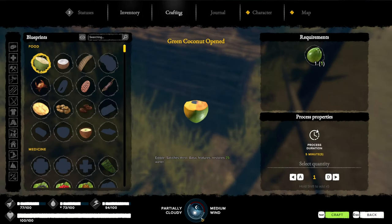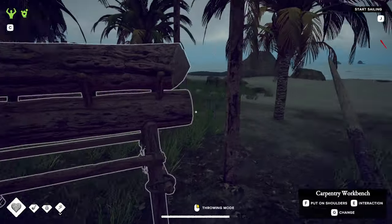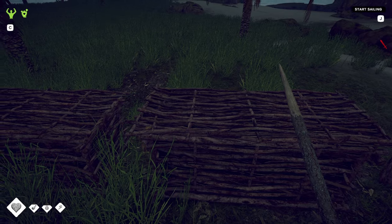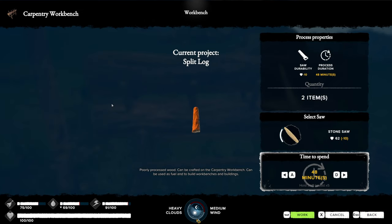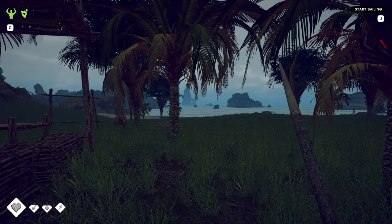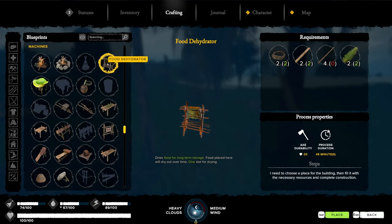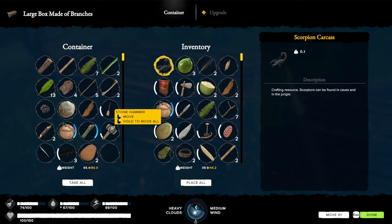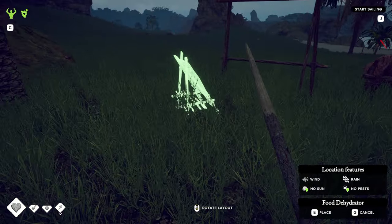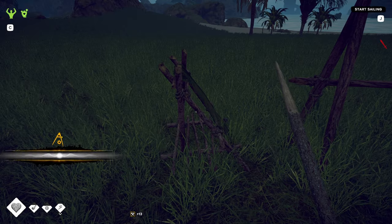What do I need to build a drying rack? Two rope, two planks, four sticks. Need a saw. I'm gonna have to spend one more night here — it's already noon and I don't want to set sail at noon. I'd rather set sail in the morning and give myself plenty of time. It's gonna take 40 minutes.